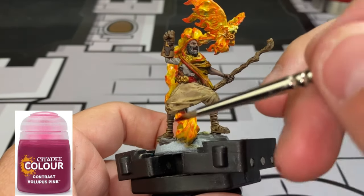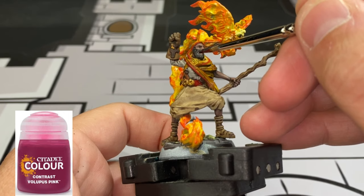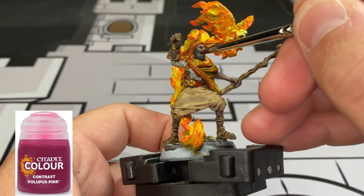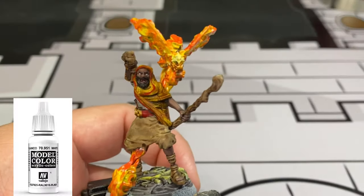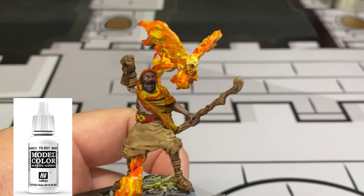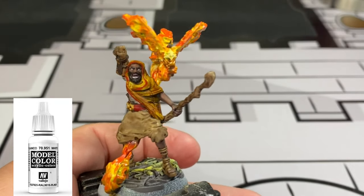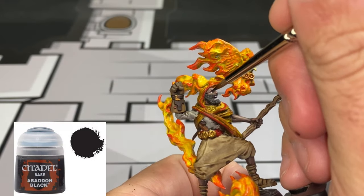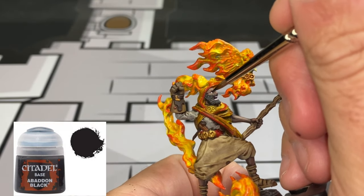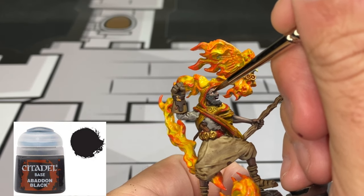For inside of the mouth, hit that with some Volupus Pink because he's got a nice pink tongue. I couldn't get the right angle while filming, so I'll just show you the eyes and teeth with white - take your time with this, get a nice base. For the eyes, just a tiny little dab of Abaddon Black. Don't make it too big - his eyes are very small. You do not want to go overboard.